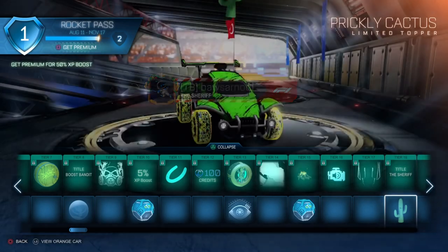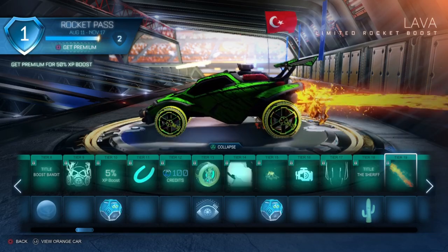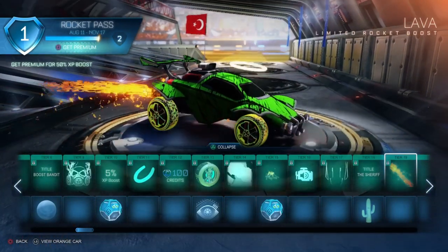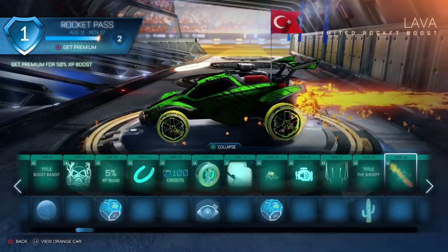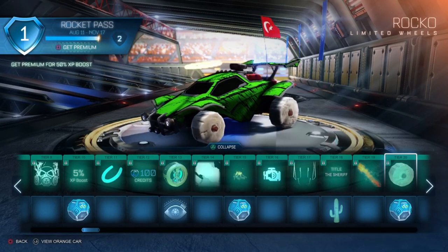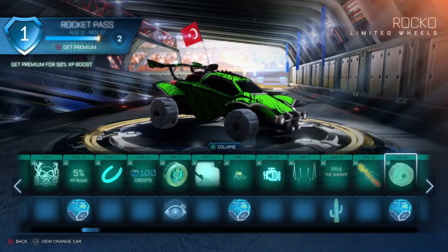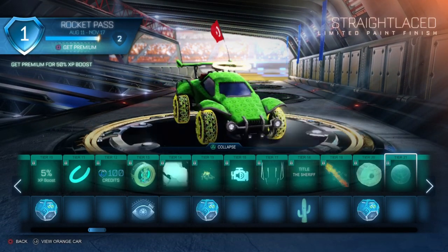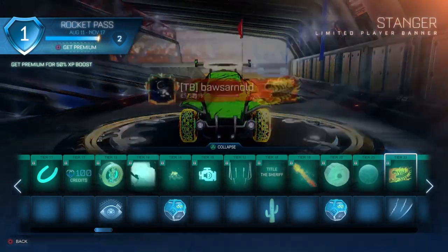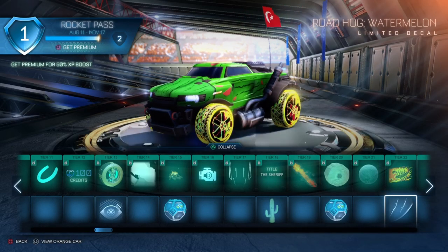Tier 18 a title — Sheriff — and on the free version a Cactus topper which looks pretty funny. Tier 19 is the Lava boost, something we already saw in the trailers and teasers — pretty cool boost. Tier 20 also the Rocko wheels which really remind me of the Flintstones — pretty funny wheels — and an uncommon drop. Tier 21 another paint finish. Tier 22 a Scorpion banner and a Watermelon decal for the Roadhawk.